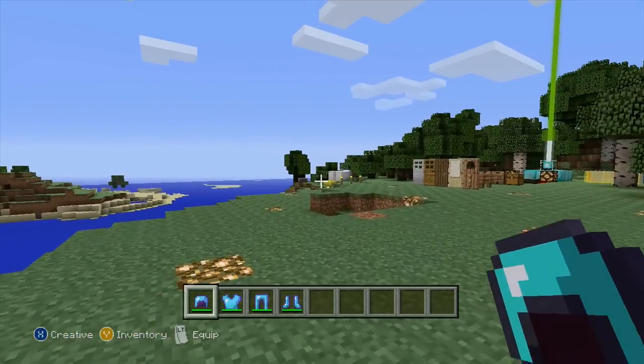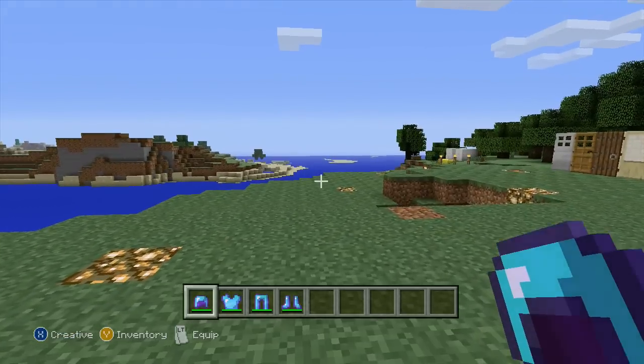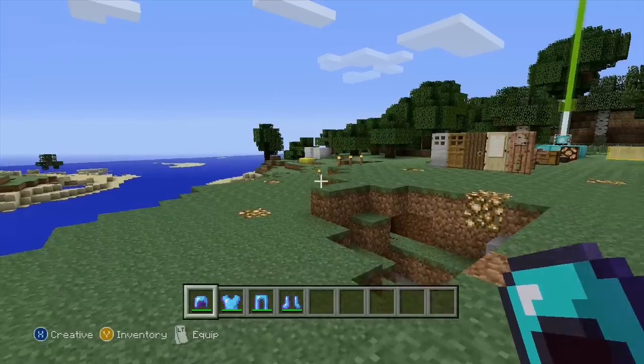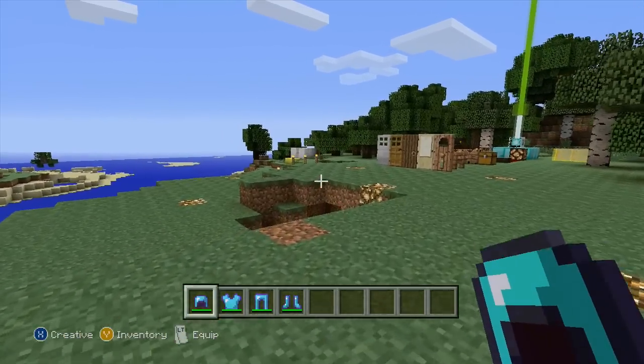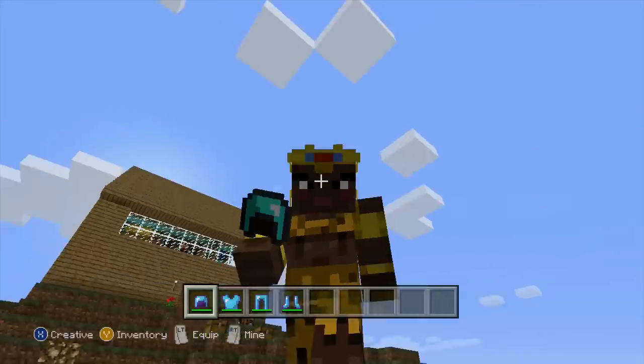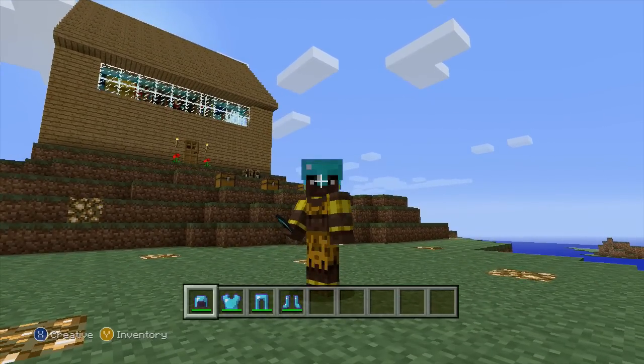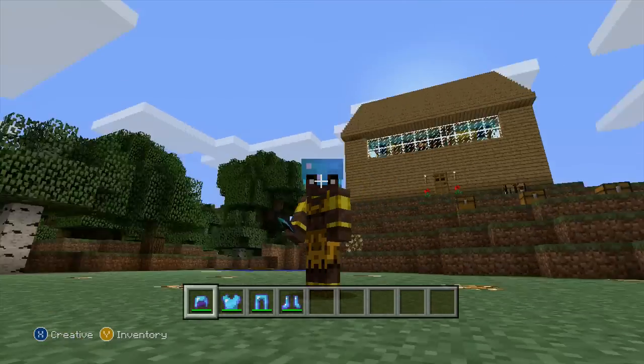In order to quickly equip armor, all you have to do is put it in your hand. If you look down in the bottom left corner of my screen, you can see it says 'push down LT to equip.' On Xbox, you push down the left trigger, and on PlayStation you click down the left bumper — and you can see it just puts the armor directly on you.